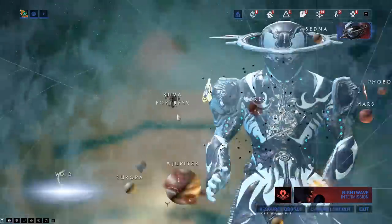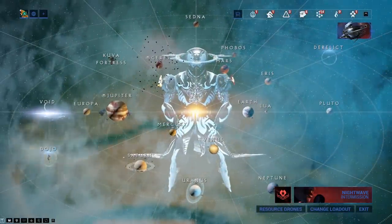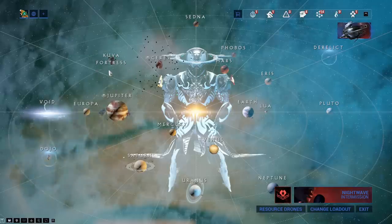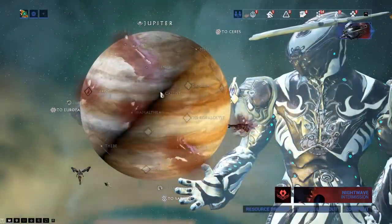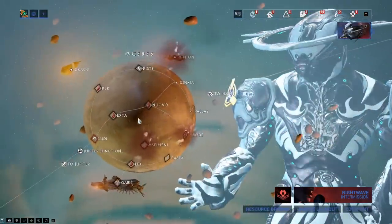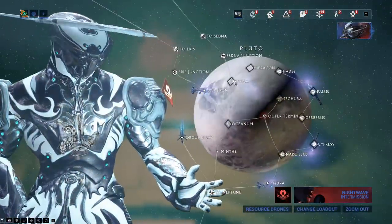The Kuva Fortress moves. You saw it kind of jump there — that's because it is moving around the map. It's never in the same place, so where it is depends upon where the Kuva missions are. They are on planets near it; there should be some here as well. It won't be on planets far away from it.